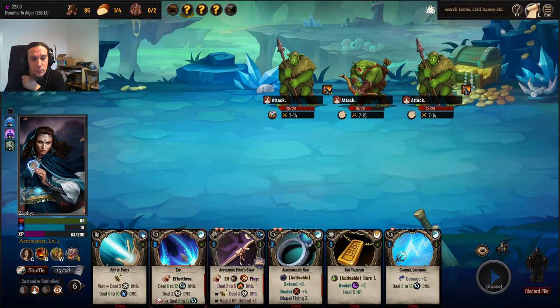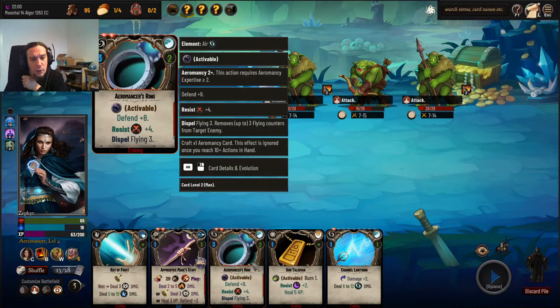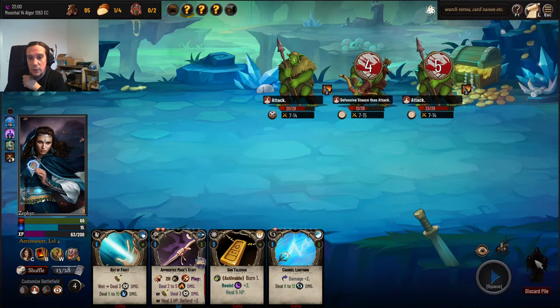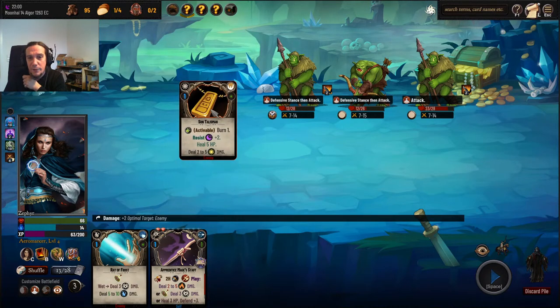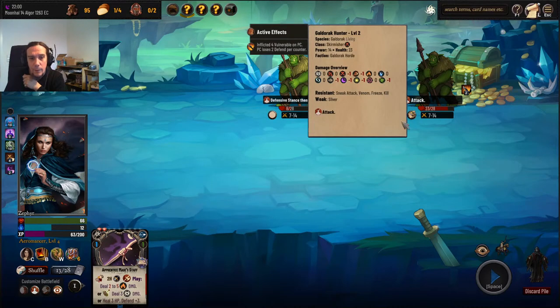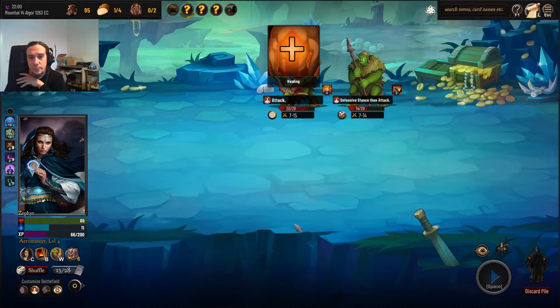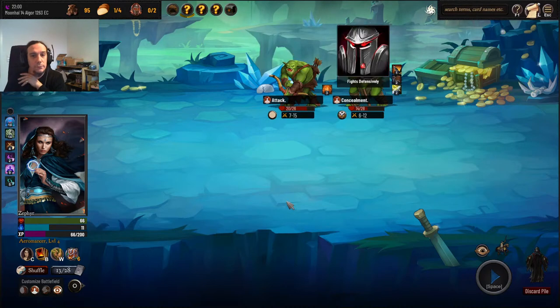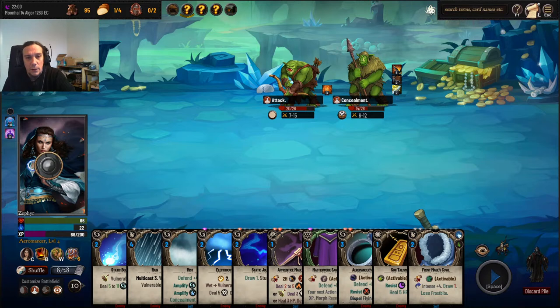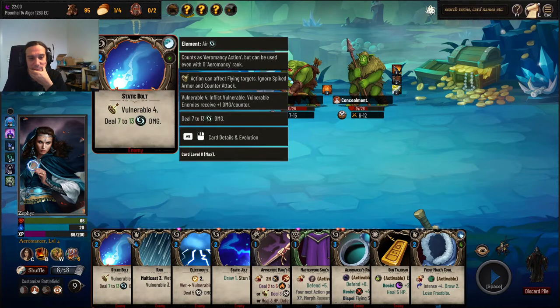Electrocute that dude. Do we have more card crafting? Yeah — Conduit, Zap. I'm always happy to craft one of those. There's one dude left — we're going to put up some defense. I'll keep that rain for the next fight — not really a good thing to go for right now.